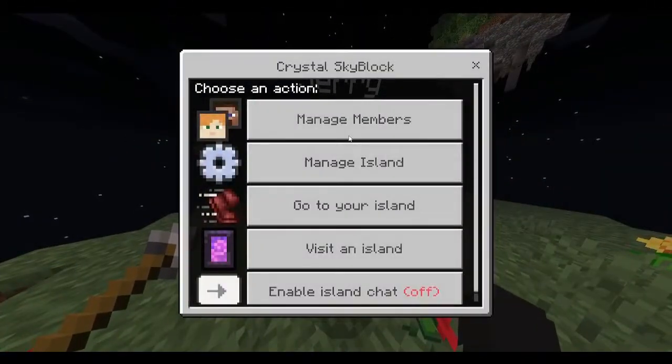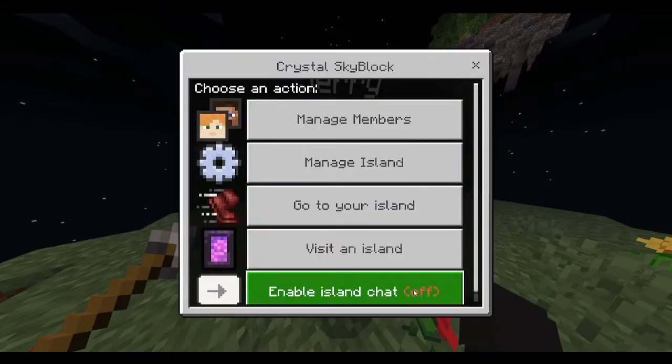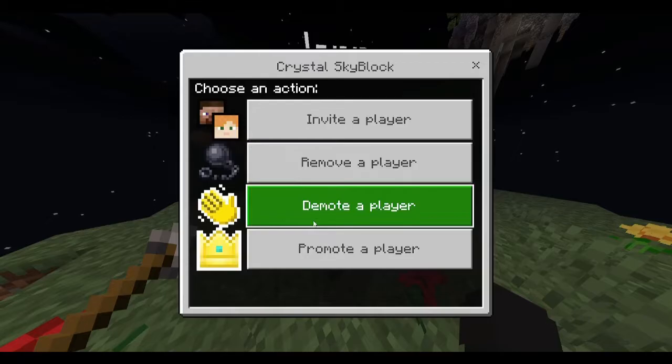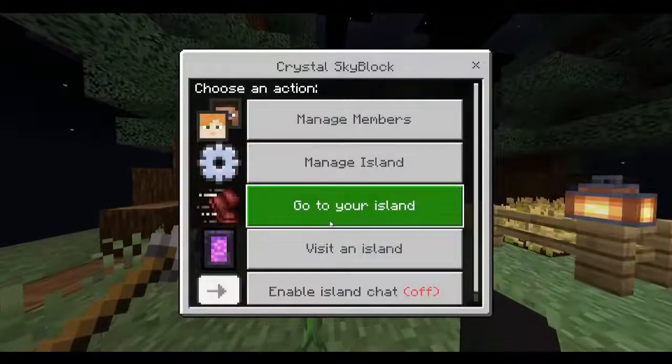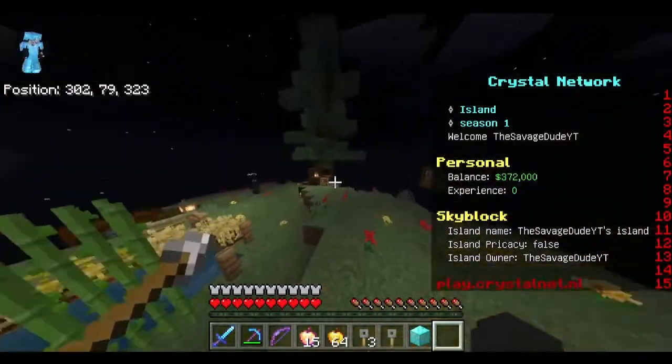We have Jerry right here — what does Jerry do? You can manage members, manage island, go to your island, or visit. It's like the skyblock menu — you can invite players, remove players, demote or promote a player. That's pretty sick. This server is super nice, guys, so definitely come check it out.